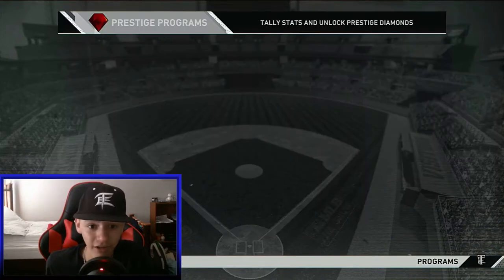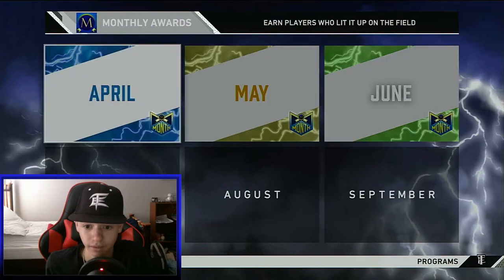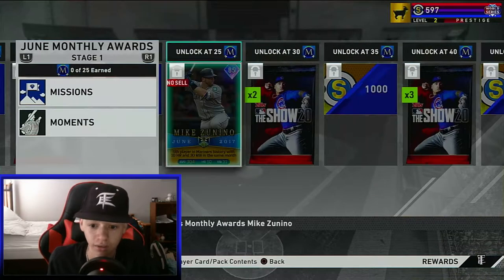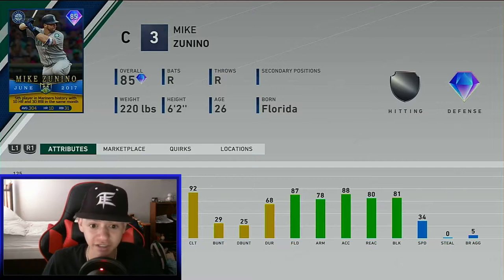But this card, we're going to see a lot of. There's June, boys. Now let's look at all the cards we got. Who is the first card we got? Mike Zunino. Great power catcher. Actually, this catcher looks pretty good.